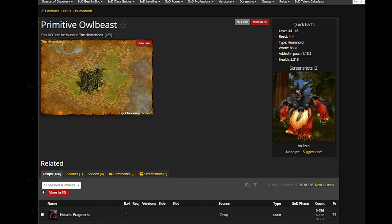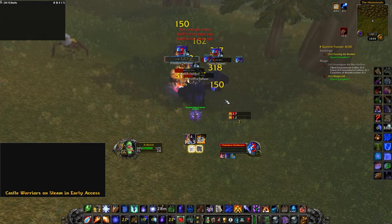The Owlbeast Quill can be found in Hinterlands. I killed Owlbeasts at this location until I got the Quill.